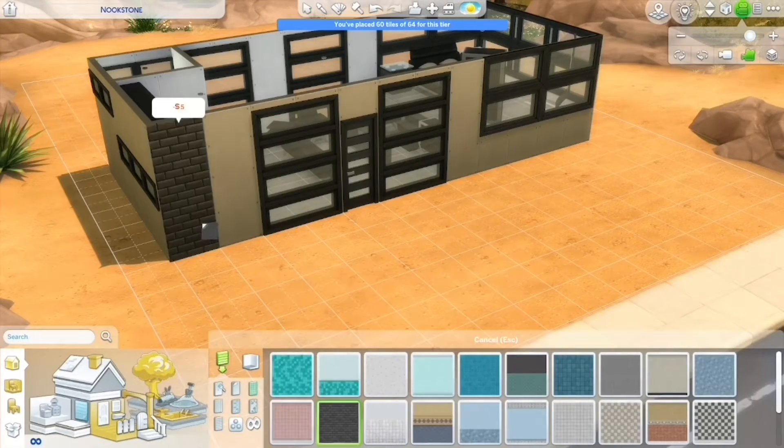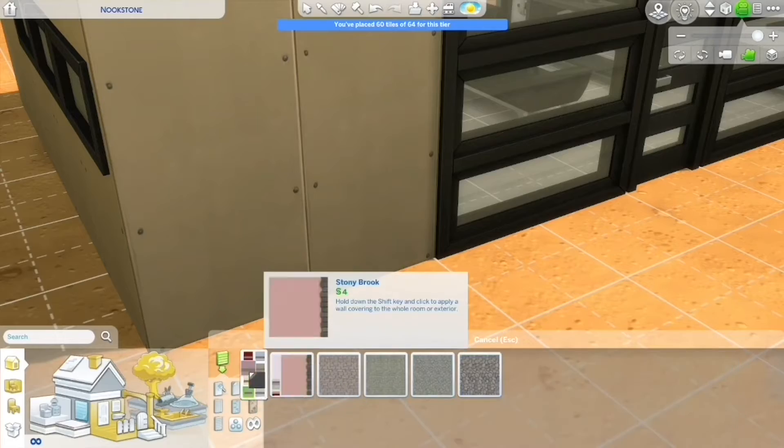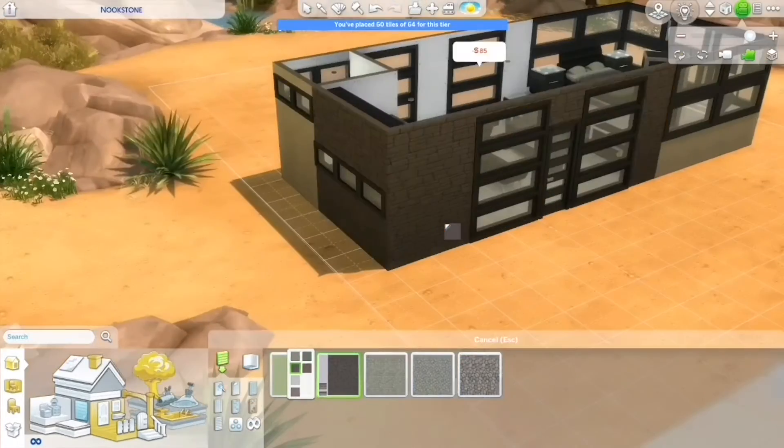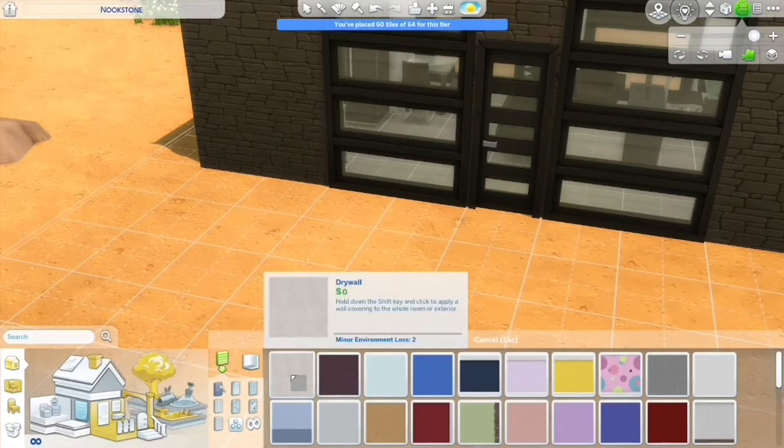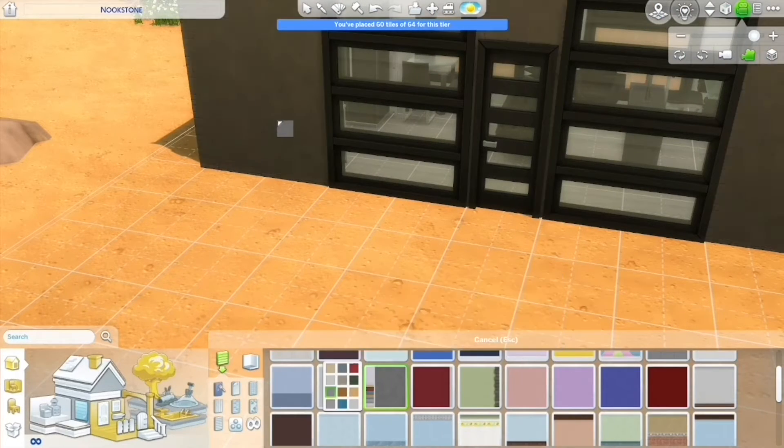I used these little windows as the backsplash in the kitchen — I think in my other modern tiny house build I did that as well, because I think it looks pretty cool. I love a kitchen window and I think that looks really cool in a modern build.